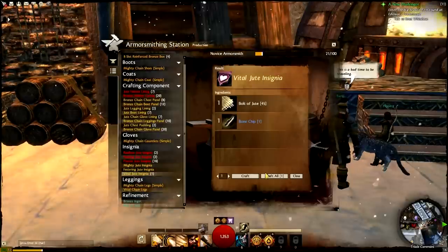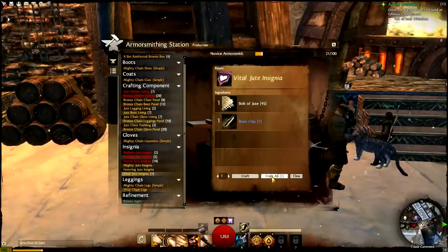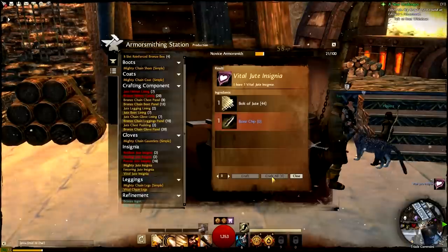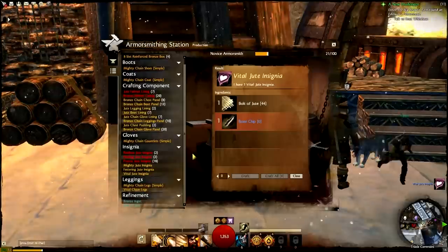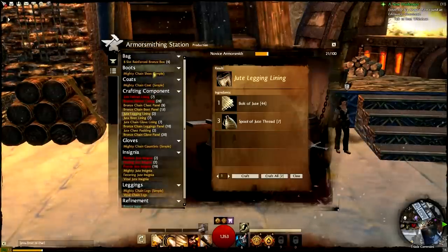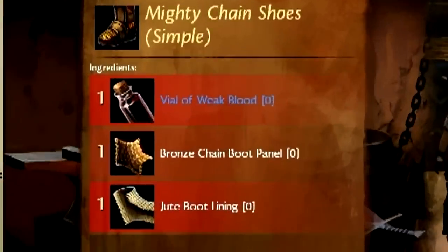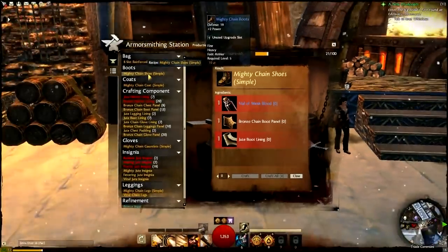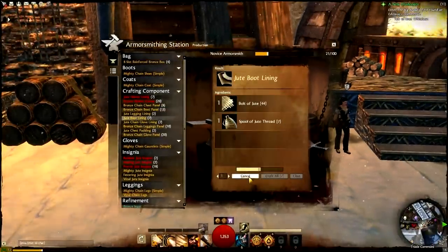This insignia I'm about to make is one of the recipes that uses trophies, but I don't currently have any recipes that actually use the insignia. This will lead us into the use of the discovery pane. I can look at recipes I currently have to get a hint of what I might need to use with that insignia in order to create something. This boot recipe requires a trophy, one bronze chain boot panel, and one jute boot lining. So let's make the boot panel and the boot lining and then hop over to the discovery pane and see what we can come up with.